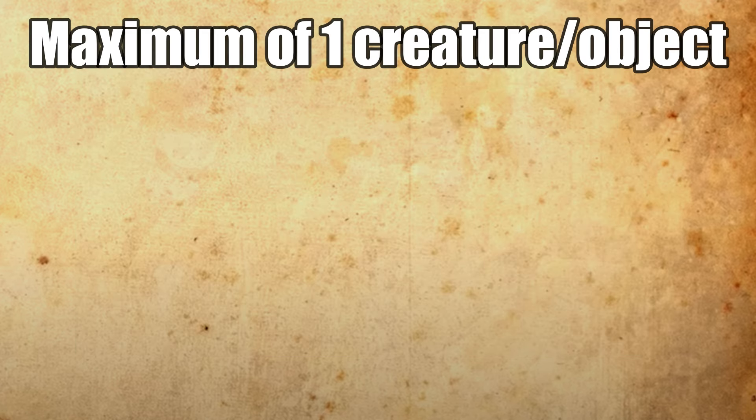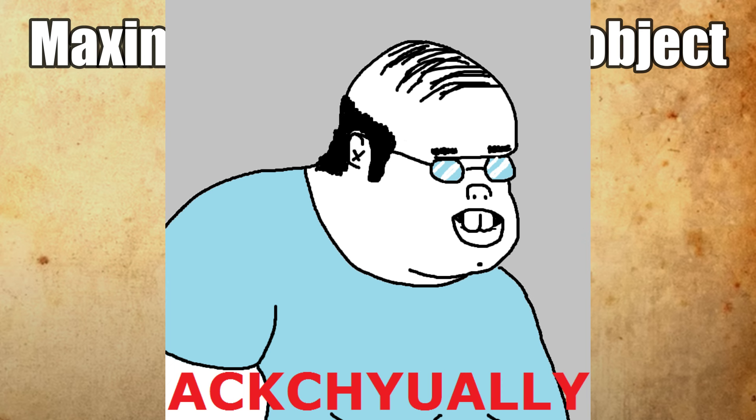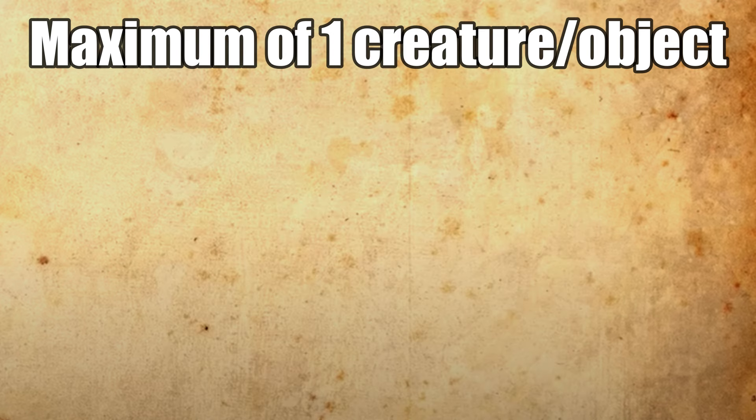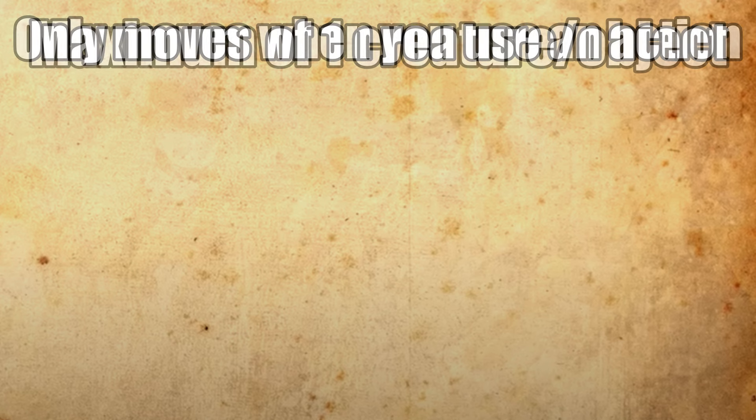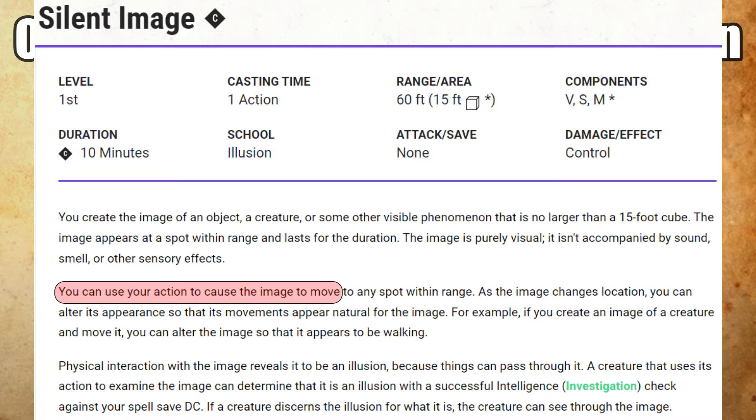Rule five: you cannot make illusions of multiple creatures and/or objects. The spell's phrasing is specific — an object, a creature, or some other visible phenomenon — so you can't conjure a whole illusory party or a row of suits of armor. Some players argue 'visible phenomenon' can include anything, but that's not a good-faith reading of the spell's intent. However, a swarm of creatures might slide since they have stat blocks like single entities. Finally, Silent Image only moves when you use an action — it doesn't continuously move, so you can't create armor that moves along with a creature; it would just look wonky as the real body clips through the illusion.